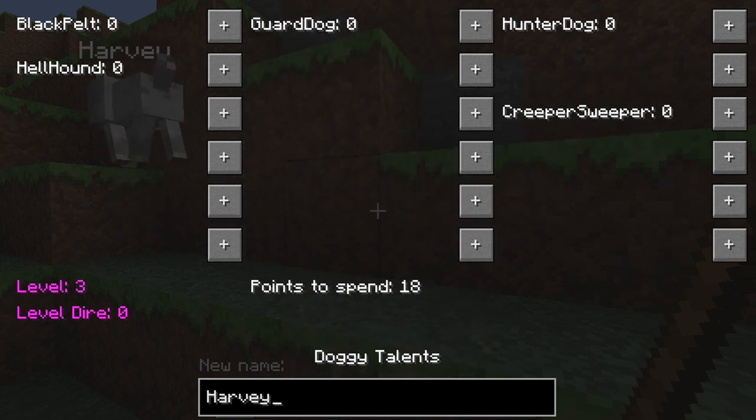Black Pelt improves critical hit rates - when attacking a mob there's a better chance of a critical hit the more points you invest. Guard Dog completely blocks a physical attack - there's a chance to block so your dog absorbs the hit. Hunter Dog gives a 10% chance that anything the dog kills will drop double loot, and higher points increase that chance. Hellhound sets things on fire - more points means they burn longer. Creeper Sweeper growls when a creeper is nearby, and at max points (level 10) it will actually attack creepers and they won't explode.